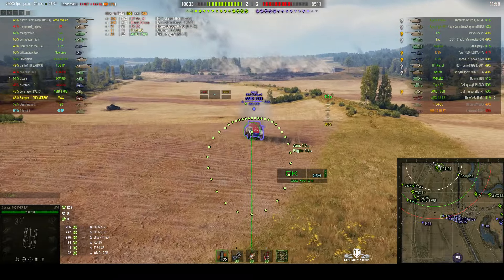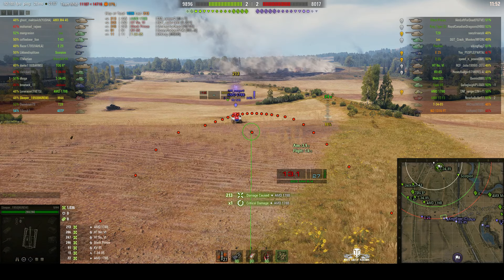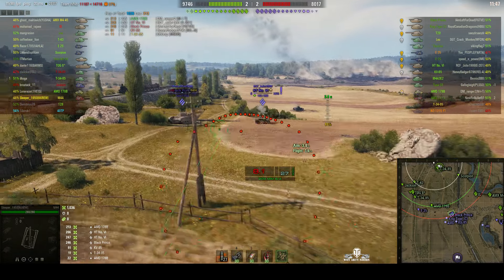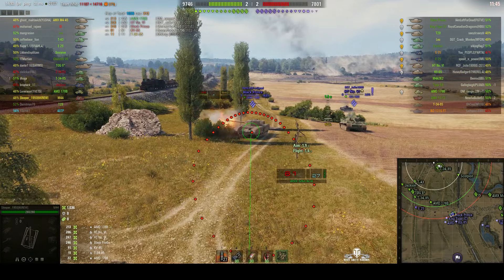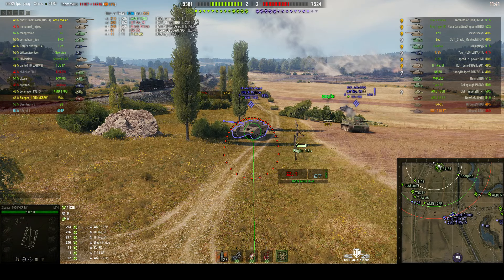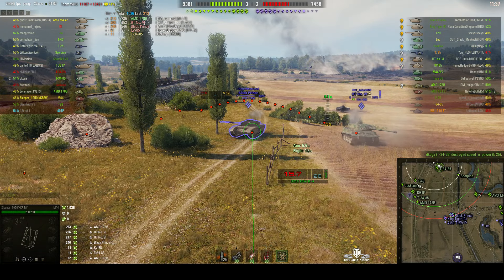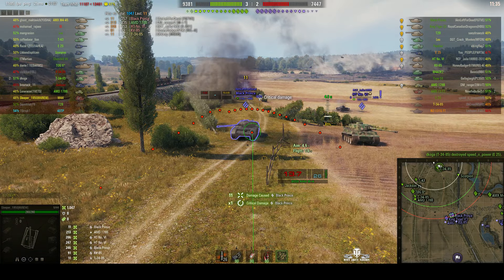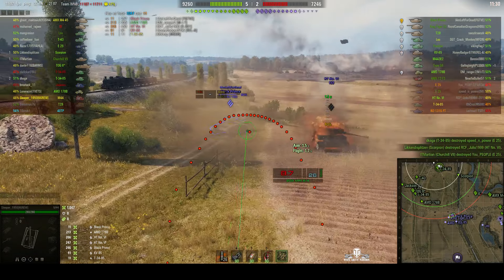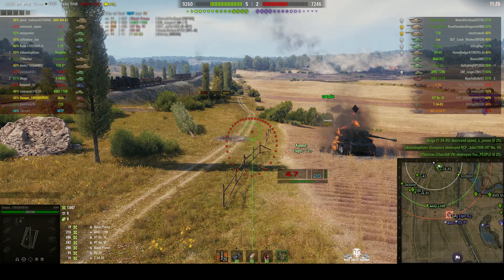There's the AMD stationary, which is a very silly thing to do. Round's out — direct hit. He's got 213 hit points and his wheels are all wonky now. There's the Heavy Tank Number 6 — we could take it out with one shot, but Sleeper's going to go for the Black Prince because he wants to extract the most hit points he can. Direct hit, only 11 hit points though, but he tracked him. Heavy tank's gone.